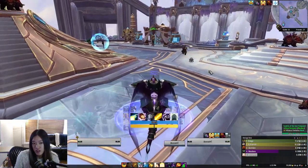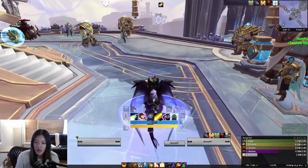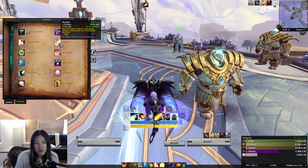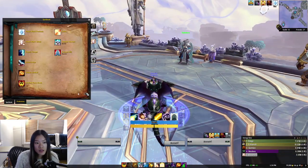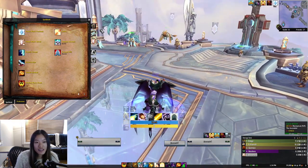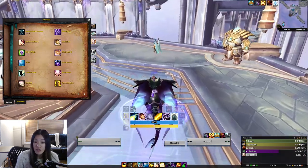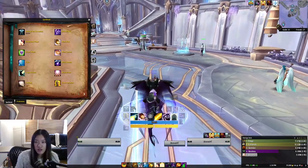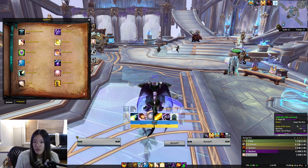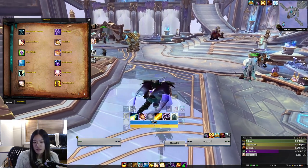If you are having mana issues, I would recommend avoiding casting Mind Blast unless you need it for AoE healing, because it's a fairly expensive cast - 1250 mana - whereas Smite is only about 200 mana. So Smite basically regens that mana while you're casting it; it's basically free. Mind Blast is very expensive, so on certain boss fights where I'm nervous about running out of mana towards the end, I will avoid casting Mind Blast unless I need it for AoE healing.